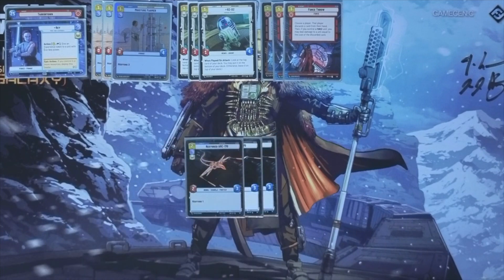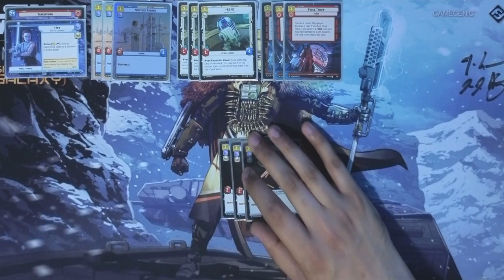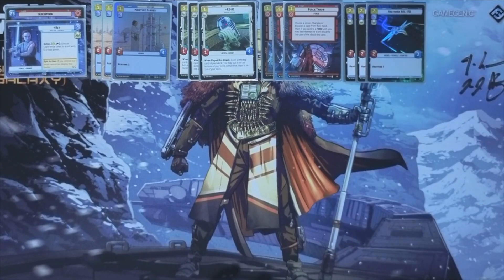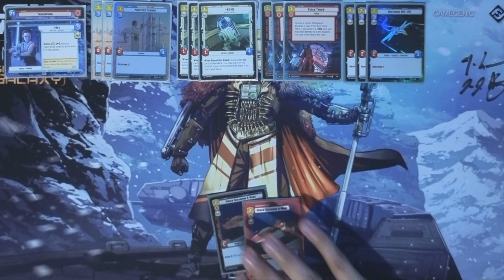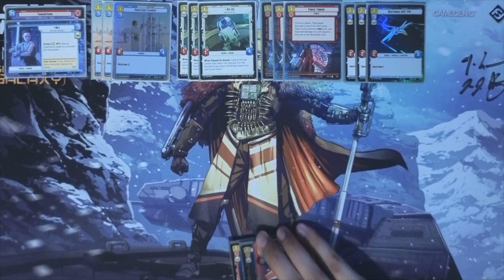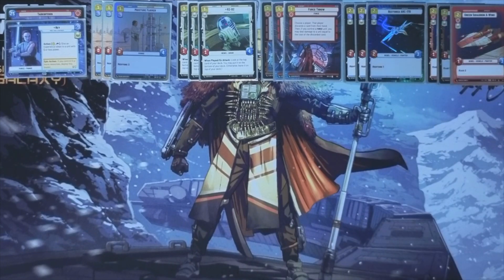Next we've got three copies of Restored Arc-170. This is a 2-3 with Restore 1, which can become a 3-4 with Restore 1, which is very beefy and just all around very solid — a great card to stabilise against more aggressive decks. And of course we've got three Green Squadron A-Wings. It's just a premier ship that you can make so big. As silly as this ship is in Sabine, in Rey this can very easily be a 3-5, which is just so dumb — a 3-5 that swings for 5, just a powerhouse of a card.